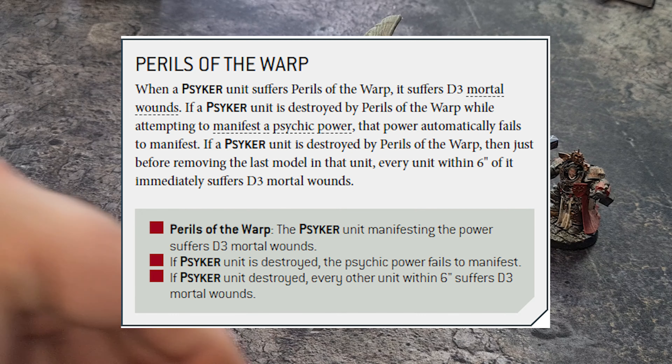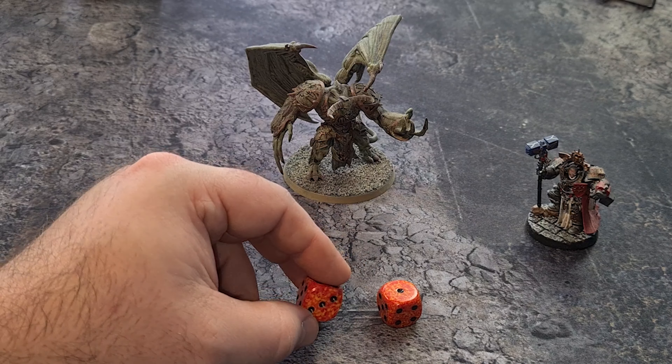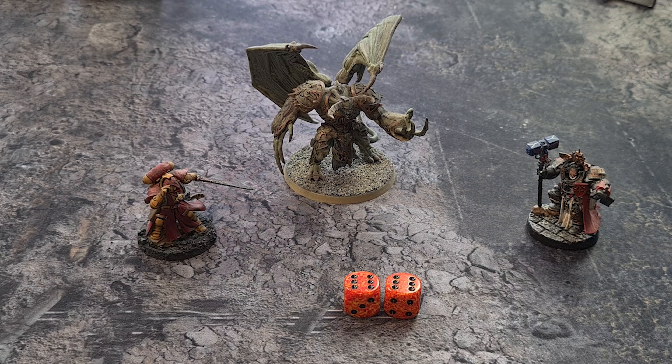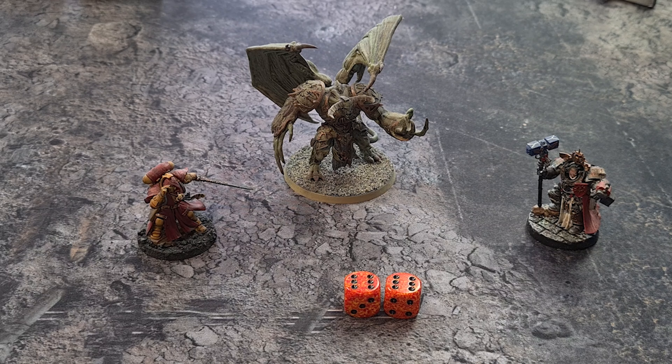Something to mention when casting psychic powers is Perils of the Warp. If you roll a double one or a double six when manifesting a power, you have periled. When a psyker unit suffers Perils of the Warp, it suffers d3 mortal wounds. If the psyker unit is destroyed by Perils of the Warp, that power automatically fails to manifest. Just before removing the last model, every unit within six inches of it immediately suffers d3 mortal wounds.